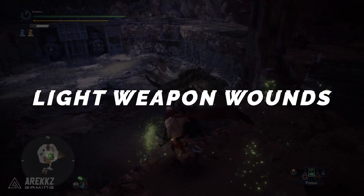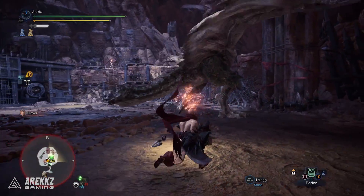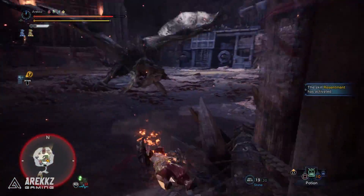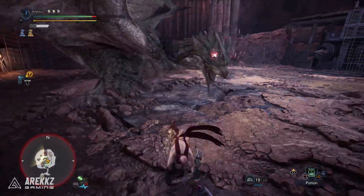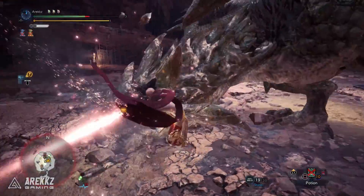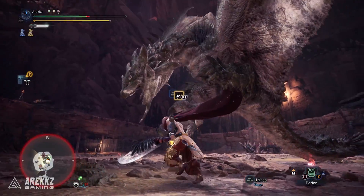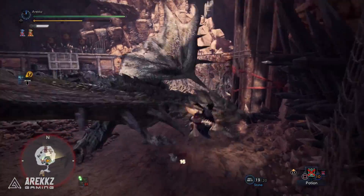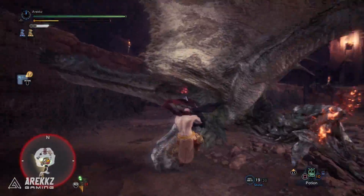Moving on to the second point, this one is especially useful for those using light weapons. If you have a light weapon, typically you need to perform your weapon-specific clutch claw attack twice to wound a monster. To wound a monster point you need to inflict 100 points of damage from the clutch claw position. A heavy weapon does that in one hit; a light weapon does 50 per hit, hence the two hits. Each clutch claw slap does 20 damage, so if you do three slaps plus a light weapon attack, you can wound the monster the very first time you mount it.